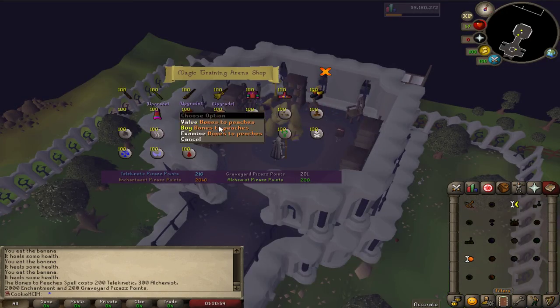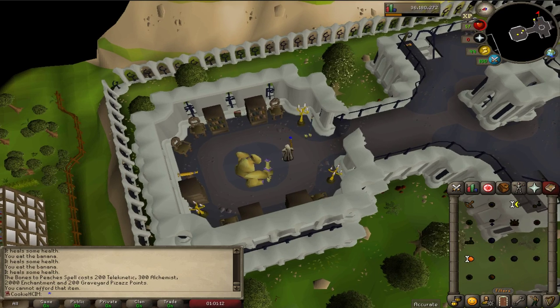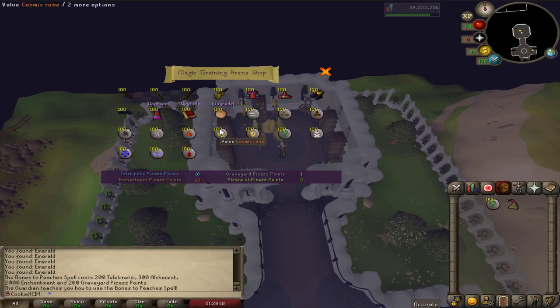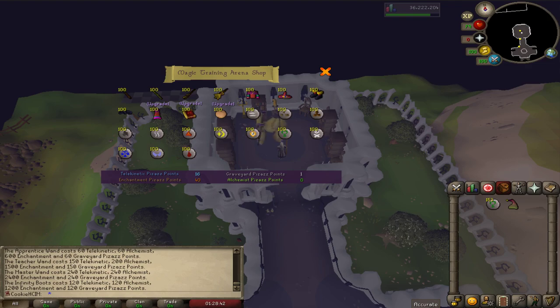We're here but I don't have quite enough points — I needed 300 alchemist points and I've only got 200. So I'm going to go get 300. It shouldn't take too long. Double check this time — we should be able to buy Bones to Peaches, which we've just got. I'd quite like to get the infinity boots soon, and then I need to go for the master wand at some point, but that's going to take ages. I'm also going to need a lot more nature runes because I'm pretty much out.